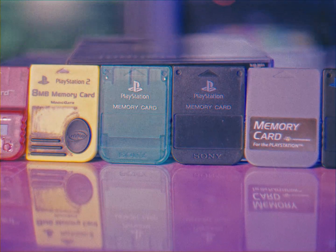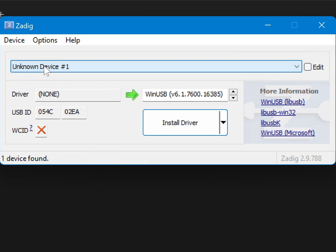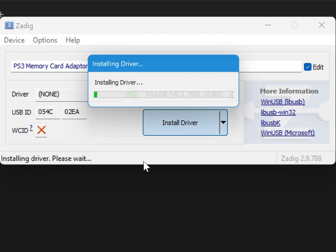Connect this to your PC with the USB cable. Then we'll use the free Zadig driver manager to find your device. It should show up as Unknown Device, and you specifically want to make sure the device ID shown is 054C02EA. Hovering your cursor over this will show Sony as well. Click Edit on the right, then rename the device to PS3 memory card adapter, and click Install Driver. Make sure it's WinUSB. Once it completes, close the program.